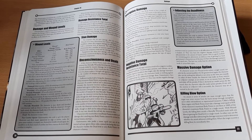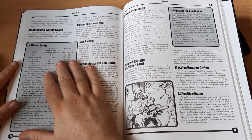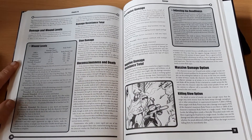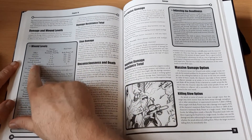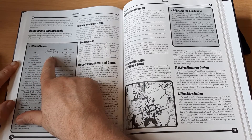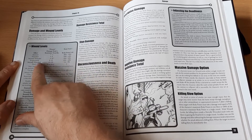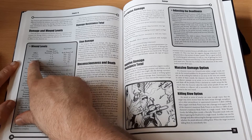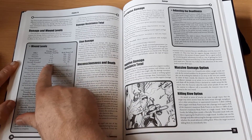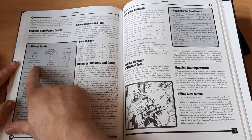Damage in D6 Space is handled in two ways. The first is the wound levels system from older versions: depending on how much the damage roll exceeds your resistance roll, you take a wound level. Exceeds by 1–3 points: stun. 4–8 points: wound. 4–8 points again: severely wounded. 9–12 points: incapacitated. 13–15 points: mortally wounded. 16 or more: dead.